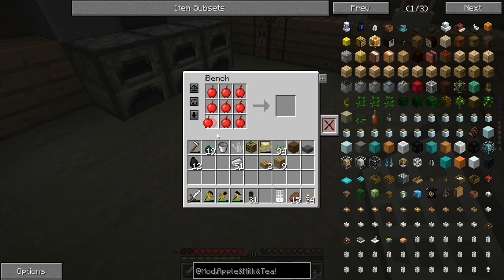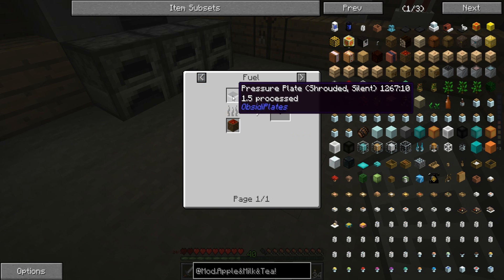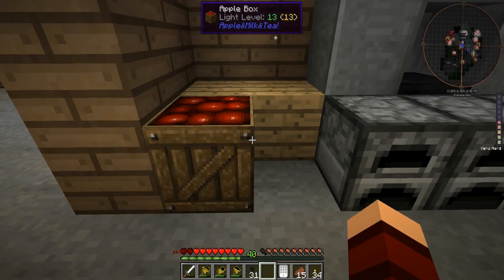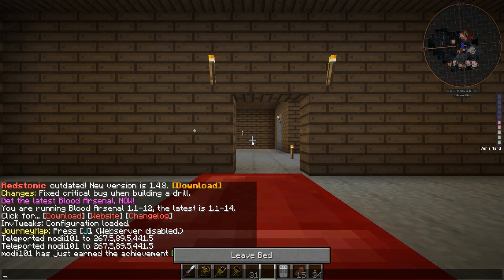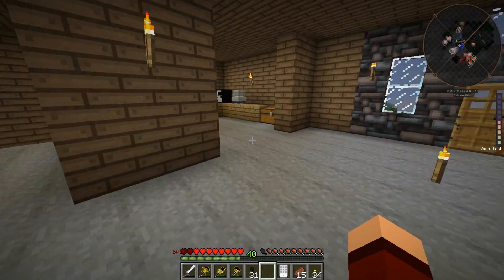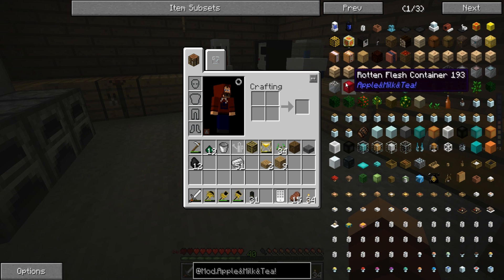I hate to use all my apples for this. Okay, we can break it back down and get our apples back. I think this is just a way to store them. So we do this, we get our apples back. Let's do this - sleep, hopefully that'll make the rain go away. A lot of these are just decorative, and if I take this and put it back, it's just ways to store things. Charcoal containers, gunpowder - so it's just a way to condense things.